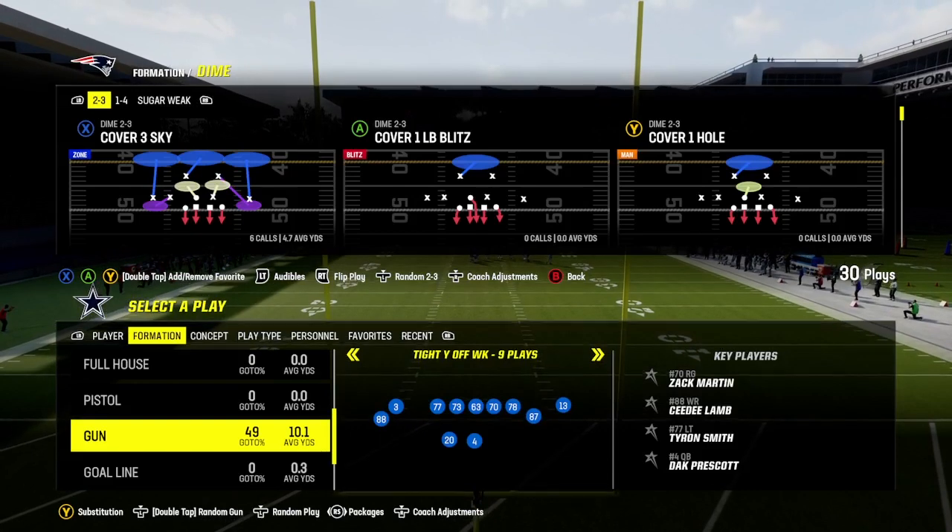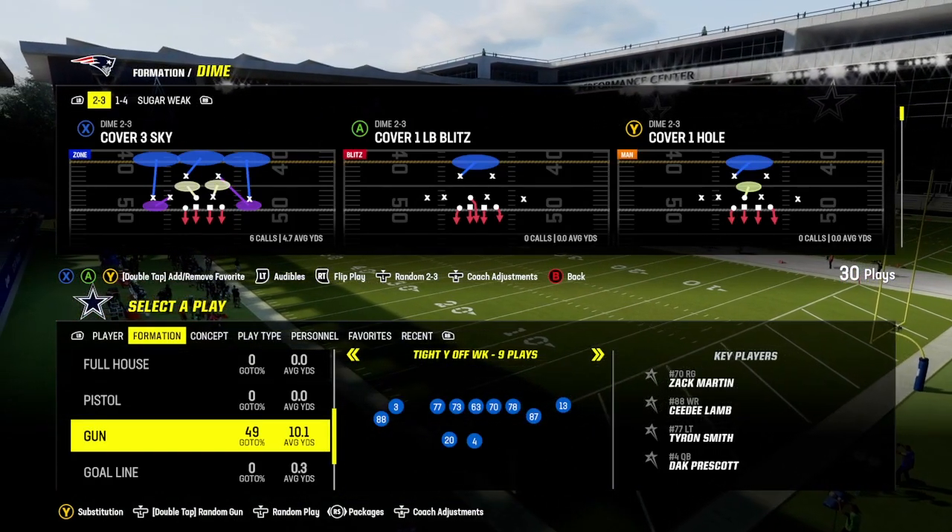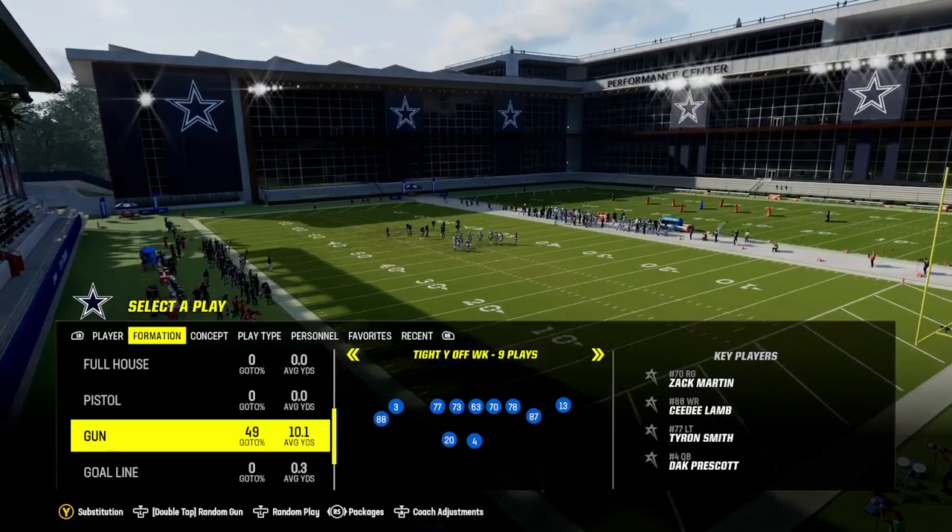My offense is score immediately, super fast. Don't want to play offense, don't like offense — so I want to score one-play touchdown or glitch you. This is going to be a lot of different ways to glitch.